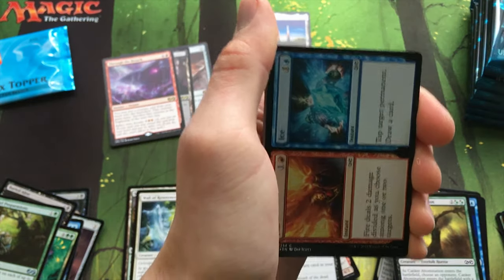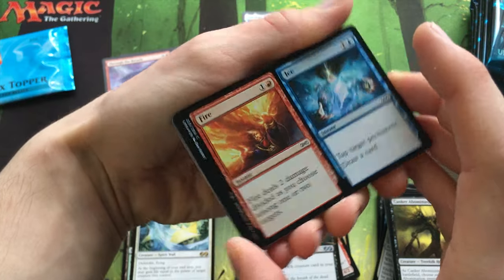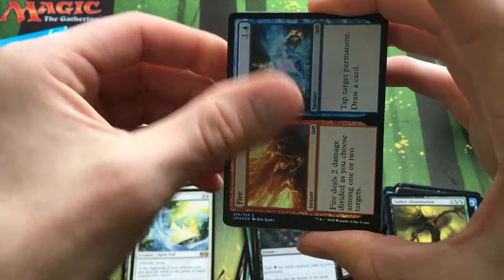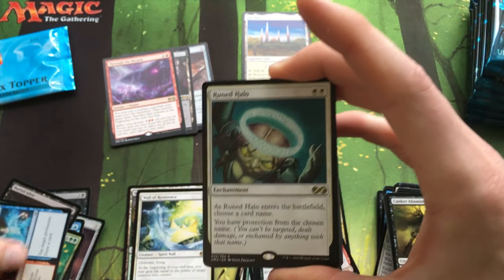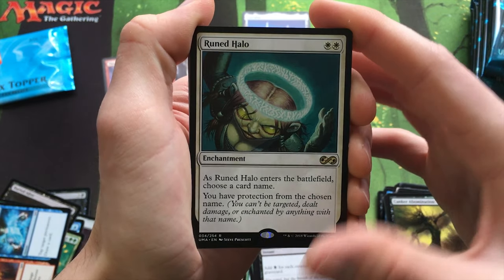Zombie Token. Foil Fire and Ice — that's a really cool one. And a Runed Halo — this is also really good in EDH. You just name their commander and you have protection from it.